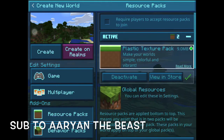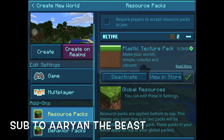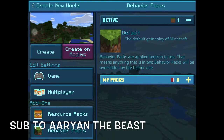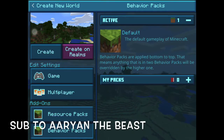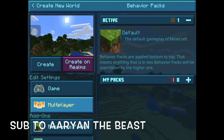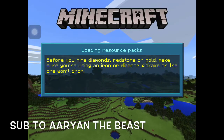So this is the pack - plastic texture pack. As you can see it looks like plastic. Behavior packs are different, okay. And you can see this blue background and stuff - that's also a part of the texture pack.